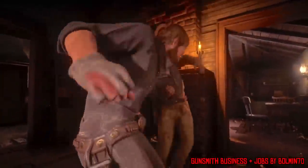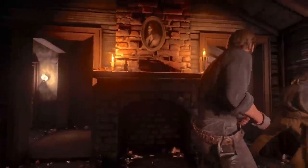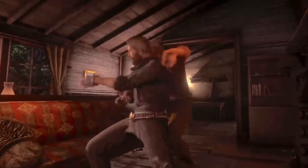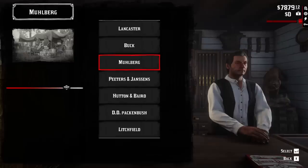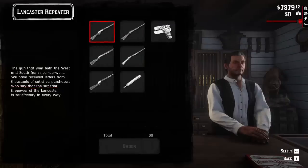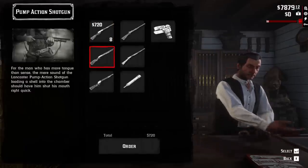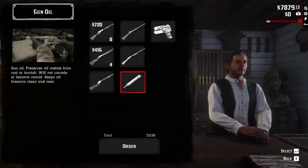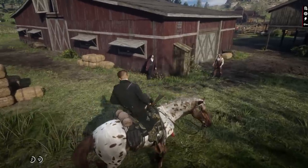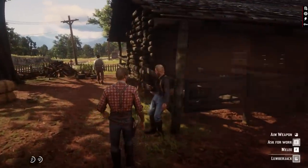Number 8: Gunsmith Business plus Jobs mod by Bowman70. Have you ever wanted to make a little extra cash in Red Dead without the headache of worrying about honor or lawmen? This pair of mods allows you to do just that. With the Gunsmith Business mod, you're able to buy out any gunsmith around the map and run the operation. You can buy guns in bulk to sell them in your store and add upgrades to your store. This mod is actually pretty comparable to the drug operations you can run in GTA 5 Online. Along with this mod, you can get the Jobs mod, which adds small jobs you can do around the map, such as delivering goods, chopping wood, or working in a saloon.